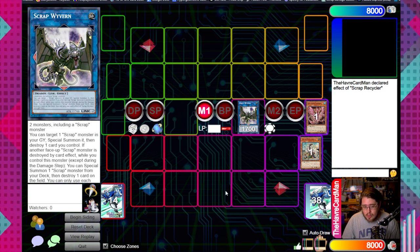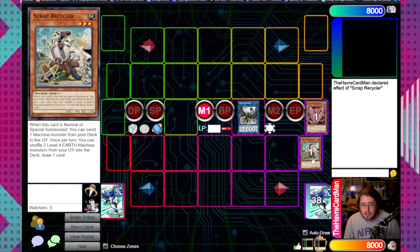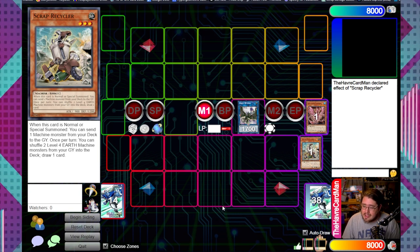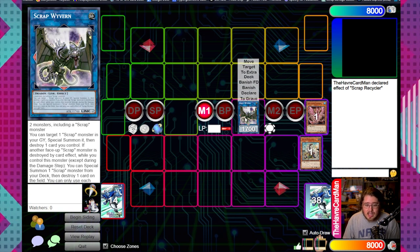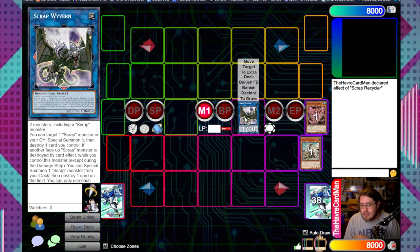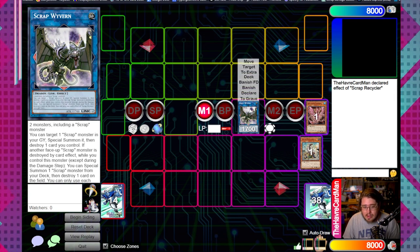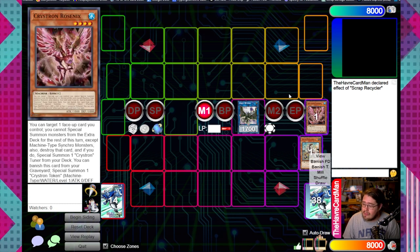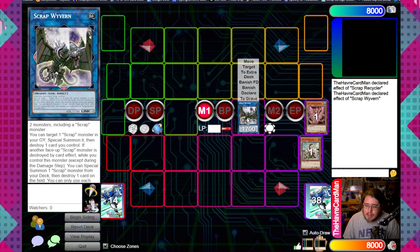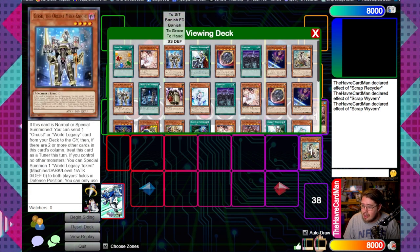Here the deck gets some variance. If you have a spell or trap in hand doing nothing - like a Scrap Yard - instead of using it to search Raptor for another Recycler, go ahead and set your Scrap Yard. On resolution of Wyvern's second effect, it needs to destroy a card on the field - it's a mandatory effect - so if there's nothing on your opponent's field, you have to blow up your own stuff. Using a useless spell or trap is much better. For this case we'll use Scrap Wyvern's effect to summon back the Recycler, then immediately pop it again.